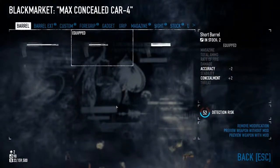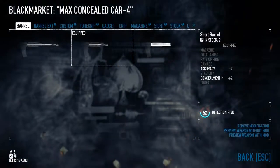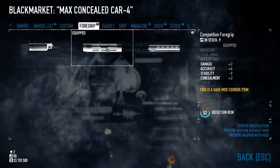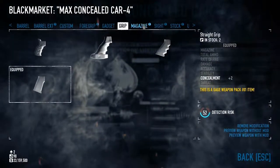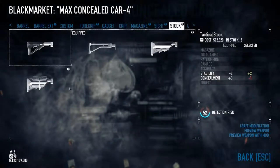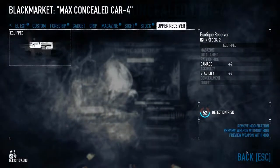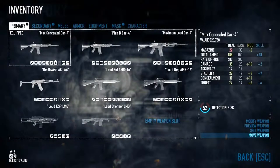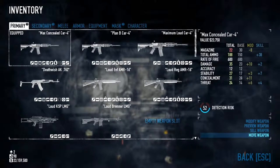The Car 4 has a whole lot of mods and you can mod it to be very concealable. I have a short barrel which grants plus 2 concealment, a competition foregrip which grants another 2, a straight grip that grants another 2, a vintage magazine that's another 2, and a folding stock which grants 3. There are lots of concealment mods you can put on the Car 4, and a grand total of 31 concealment comes out of it from the mods — an additional 11 on top of the base of 20.